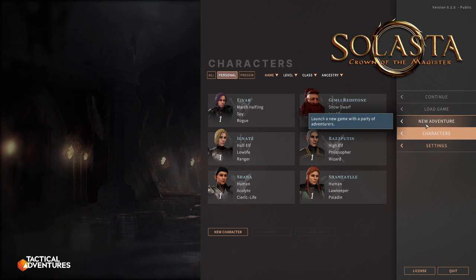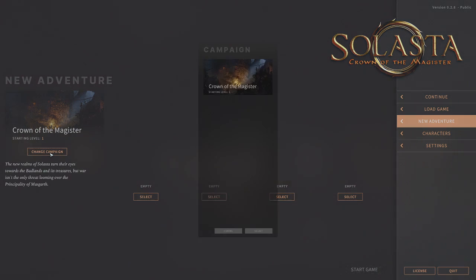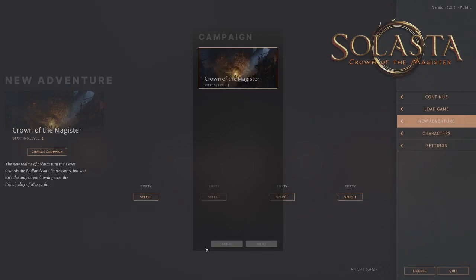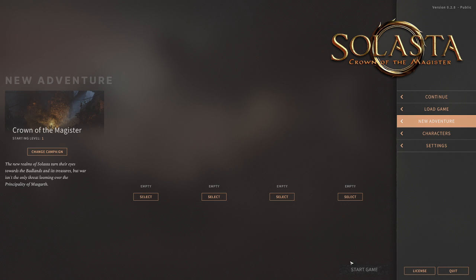When you go into a new game, you can change the campaign over here. Right now they only have Crown of the Magistar, because this is still early access. This is starting at level one, though they're going to have some that start at a higher level — so if you want to avoid the early pains of growing your character through the first couple of levels, that will be an option. You get four slots; you can see Empty, Select, Empty, Select, Select — and then a Start Game when you have your four characters. You must assign all characters before you can proceed.